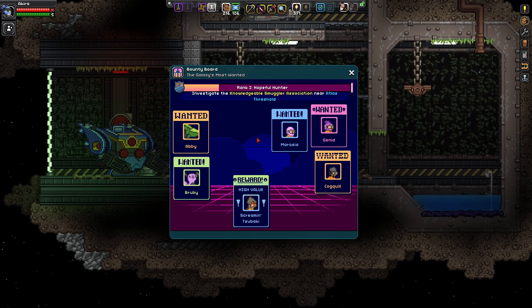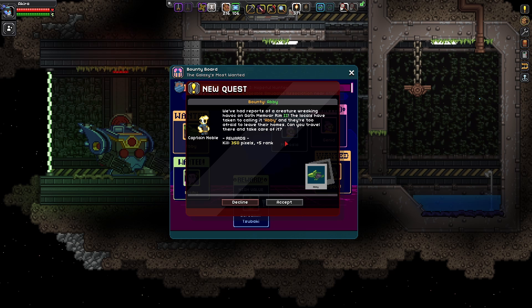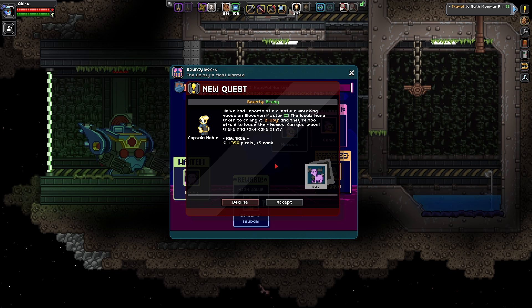Now we're going to be taking down entire criminal gangs. This is pretty much what you're going to be doing for the rest of your peacekeeper career — and who knows, you'll be able to take down some really powerful criminals. Let's accept these different wanted posters. We'll start with a creature mission — basically find a creature on a specific planet and kill it because it's disturbing the peace. 'We've had reports of a creature wreaking havoc on Gath Memvar Rim 2 — the locals have taken to calling it Abby and they're too afraid to leave their homes. Can you travel there and take care of it?' 350 pixels and plus 5 rank.